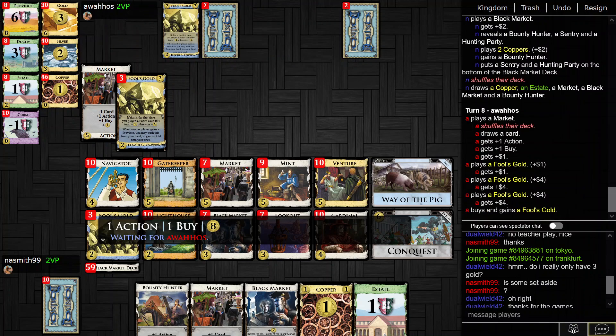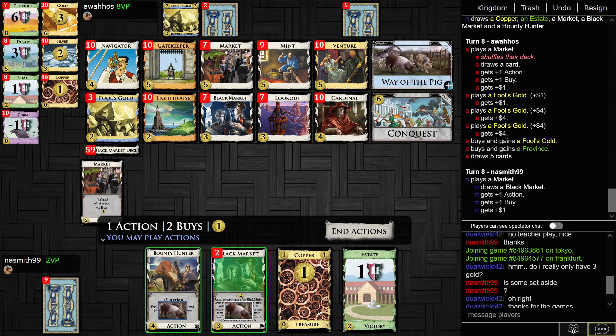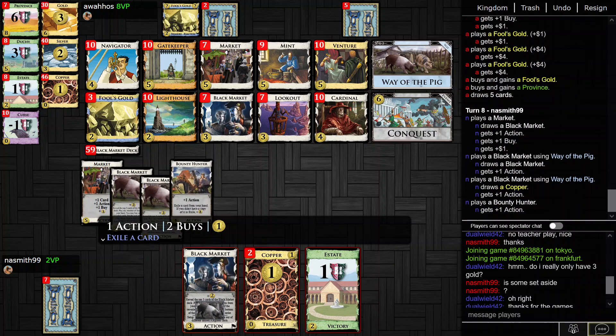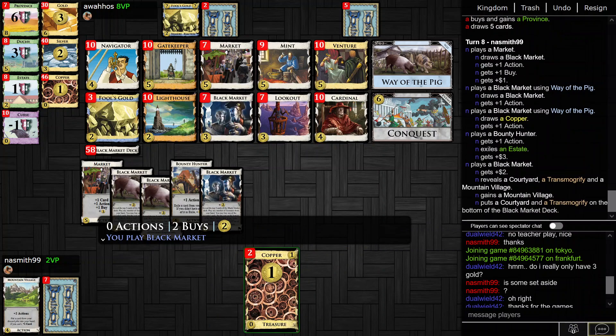I assume my opponent's just Provincing already. It depends on how big of a deck I can build — if I can build really big, then Conquest can outscore this fast Province stuff. But it all depends on how nice Black Market is to me.